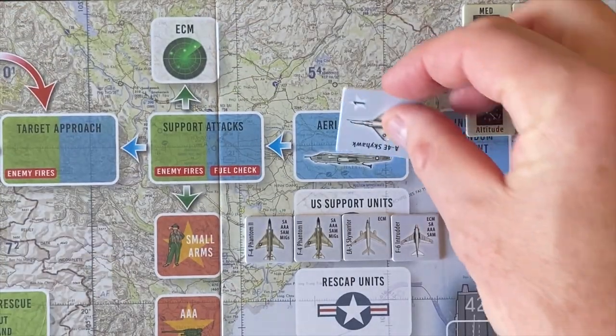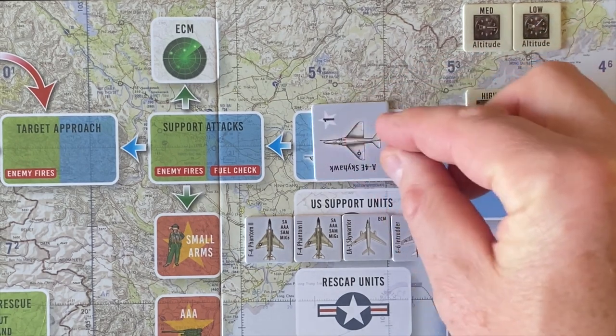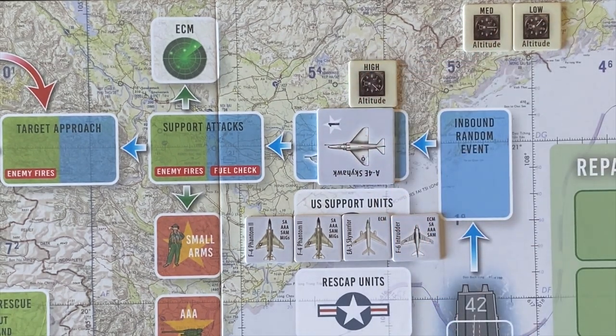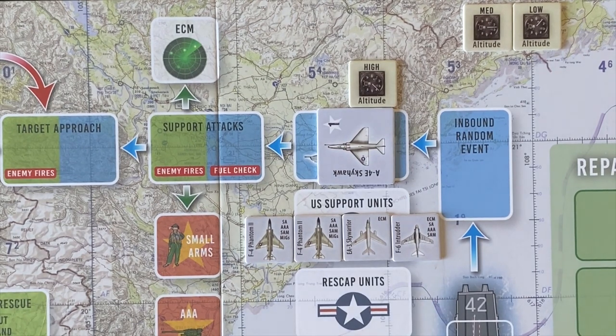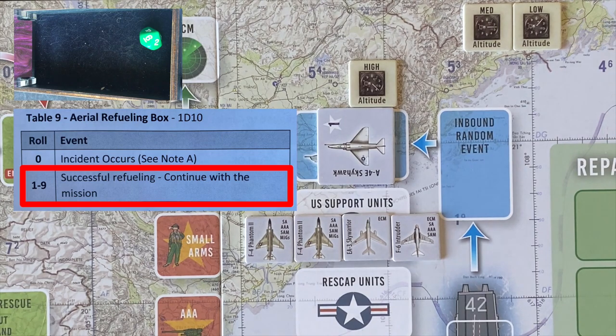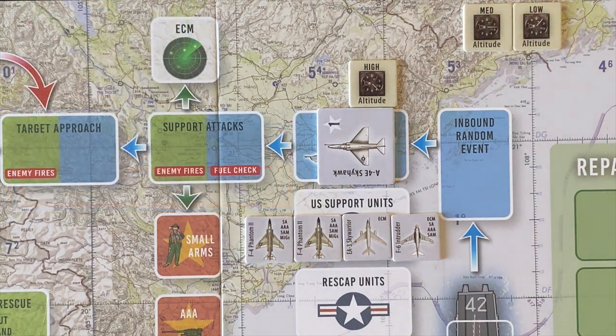Let's have Hulk head towards North Vietnam. We're going to have to do an aerial refuel, staying at high altitude. We roll on the aerial refueling chart — no die roll modifiers impacting us here, we just need a good roll. We get a 6: successful refueling, continue with the mission. No issues there.